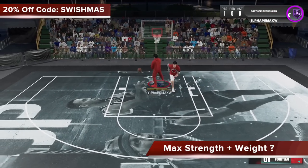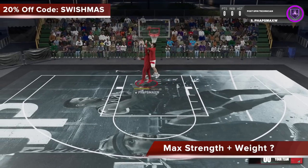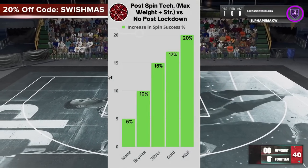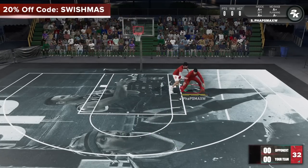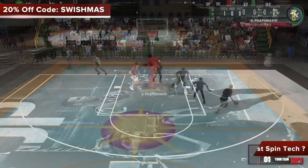If you're wondering what happens if you max the strength and weight of your player, here you can see we have a max strength and weight player doing the post-spin technician, and the numbers are actually exactly the same. So against no post-lockdown or even gold post-lockdown, the success rate percentage doesn't change. The strength doesn't help you with that. But granted, strength is going to put you in way better position if you're super strong, so keep that in mind.